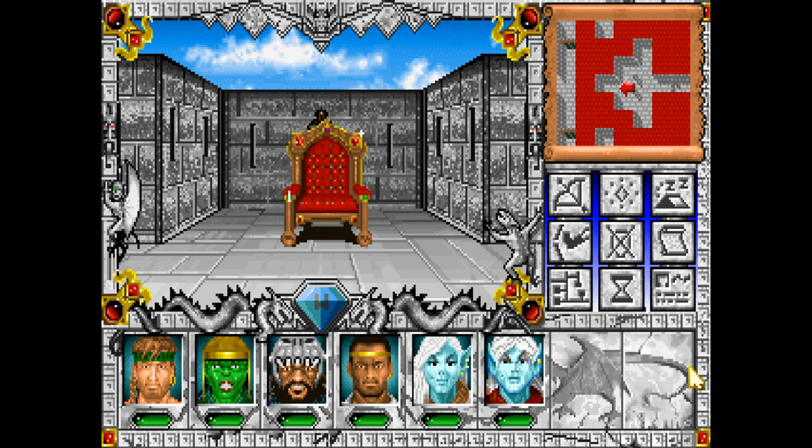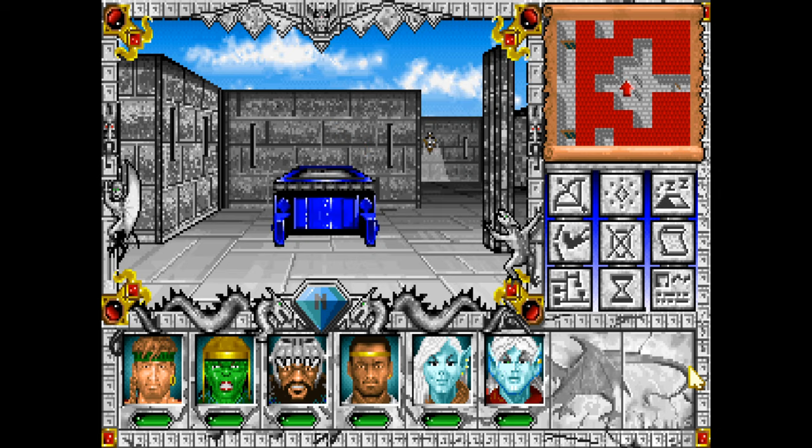There are a bunch of these power orbs thrown around and you choose which of the three alignment kings you give them to, and they give you things in return that essentially let you finish the game.